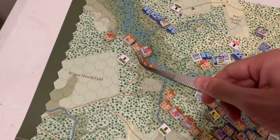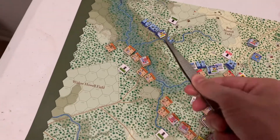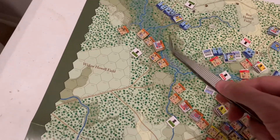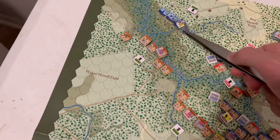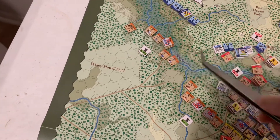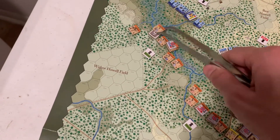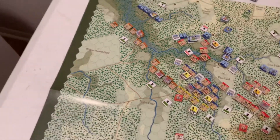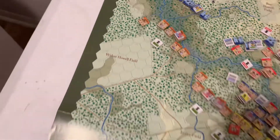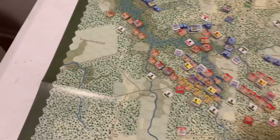Pond's slightly moved up, but they've got to get through the swamp, which is going to potentially cause disorders as they try to advance. They can try to put fire down, but it's not going to be particularly effective at this range. These are all rifled infantry plus artillery, so they were raking fire but didn't manage to do a whole lot — they did bring a strength point down and caused some disorder that was rallied almost immediately after. They're going to have a difficult time getting up there.